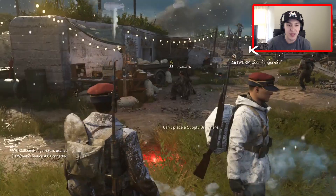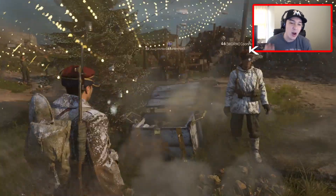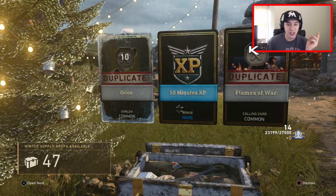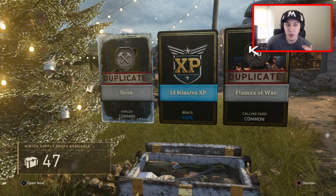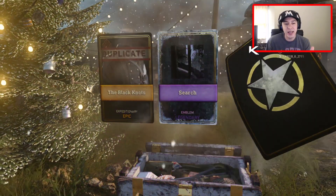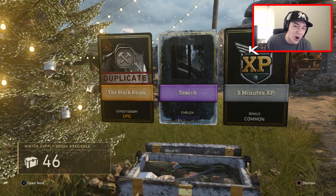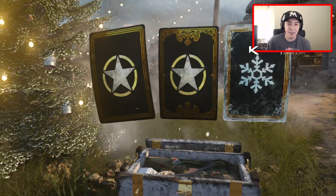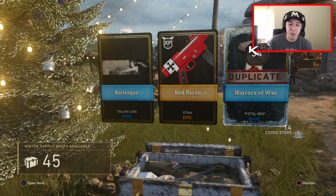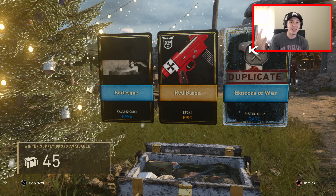We have 48 winter supply drops and we're going to open 10 right now. I really wish there were more people in my headquarters. Opening these up over here - 10 winter supply drops coming in. Already another duplicate, that's two duplicates in a row. We do have a lot of items in the game but they're all commons and rares - I'd rather be getting epics. We do have an epic coming in here, but it's another duplicate. Two supply drops in and we're just getting a lot of duplicates.